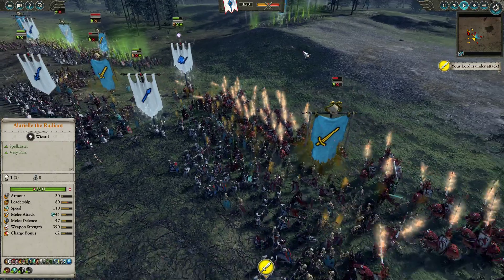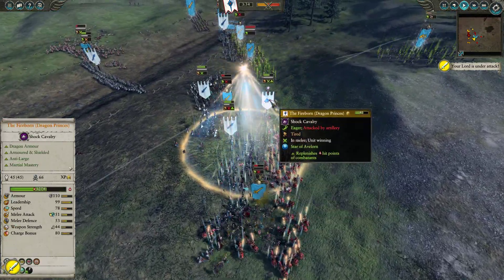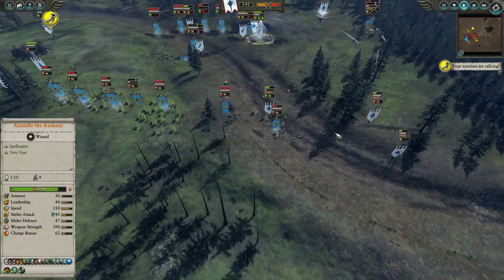That was a blocked shot by the Bone Giant — to be fair, it would have hit if it wasn't for that bit of terrain. But Star of Avelorn comes down and the Fireborn's health rises — you can just watch it going up. Oh, that's beautiful. The Chariots in the backline are still causing chaos — I can't stop them from killing these Archers, not a whole lot of reason to try.